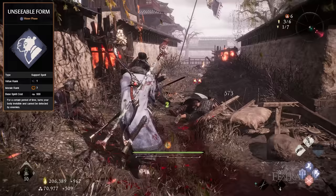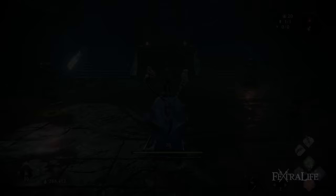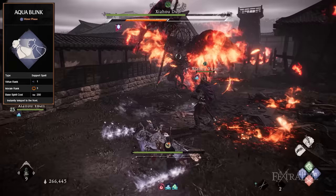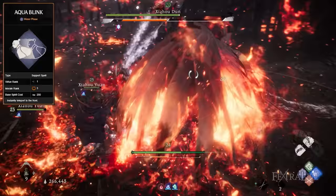While this build is mainly designed to complete mission levels, you can also adjust it to fight against bosses. You'll need to swap a couple of spells — swap Alacrity Haste for Inner Breath, which increases the accumulation of the Divine Beast Gauge for a certain period of time, allowing you to quickly fill the Divine Beast Bar during boss fights. You'll also want to swap Unsealable Form for Aqua Blink, which instantly teleports you in the direction you are holding, allowing you to get behind the boss or to avoid a critical blow.